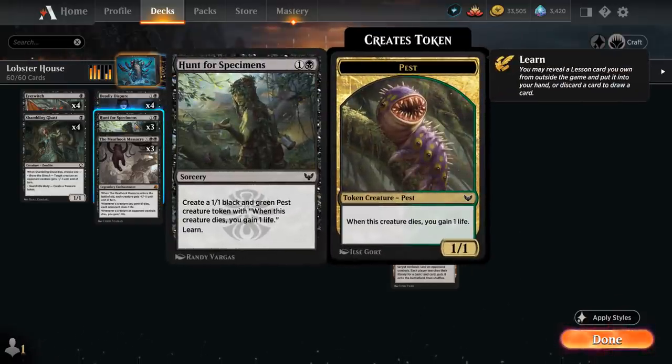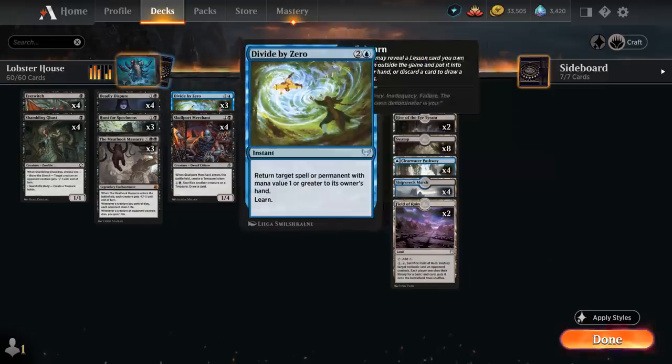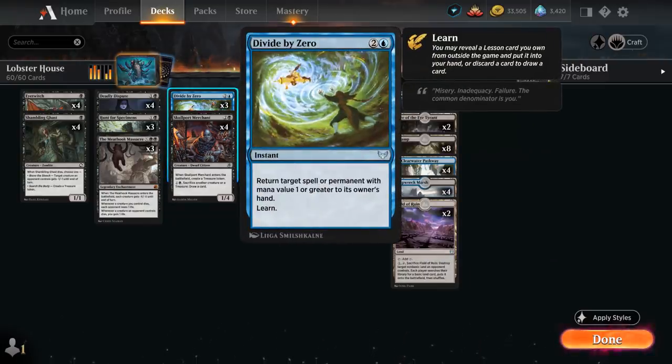We've got 3 copies of Hunt for Specimens, making a 1/1 pest token that when it dies gains 1 life, and we can learn as well. Then 3 copies of Meat Hook Massacre as an excellent sweeper, giving all creatures -X/-X until end of turn. Whenever a creature we control dies each opponent loses 1 life, and whenever a creature an opponent controls dies we gain 1 life.